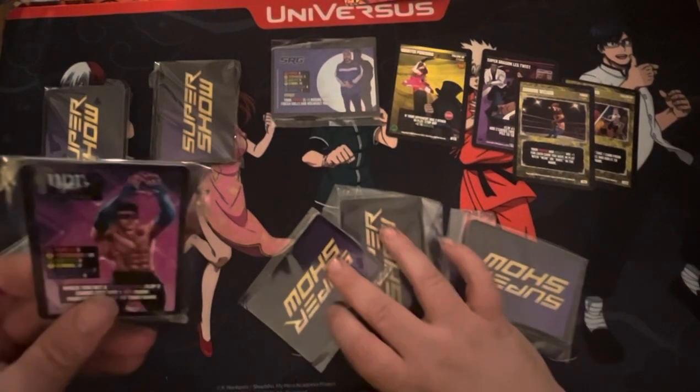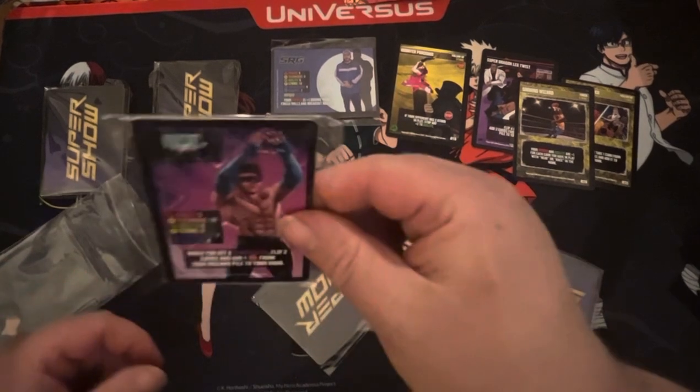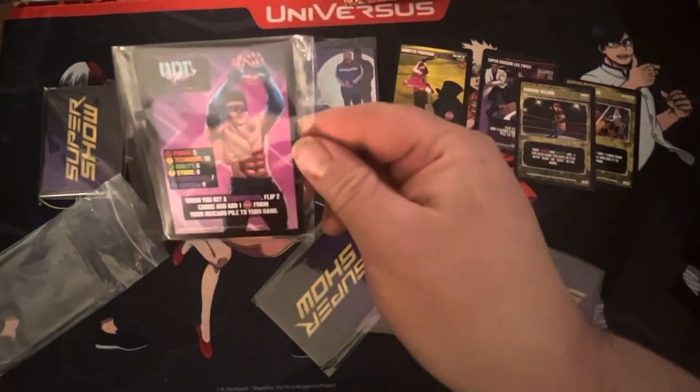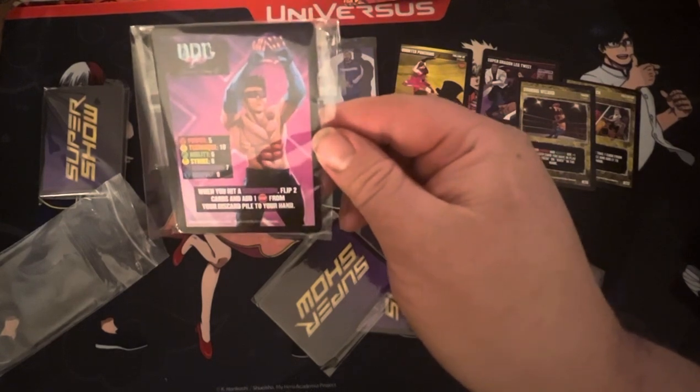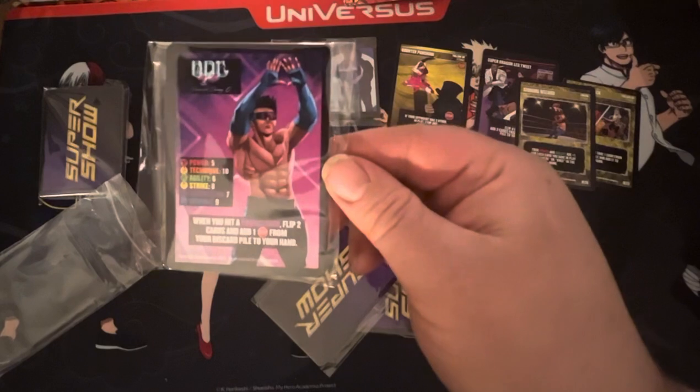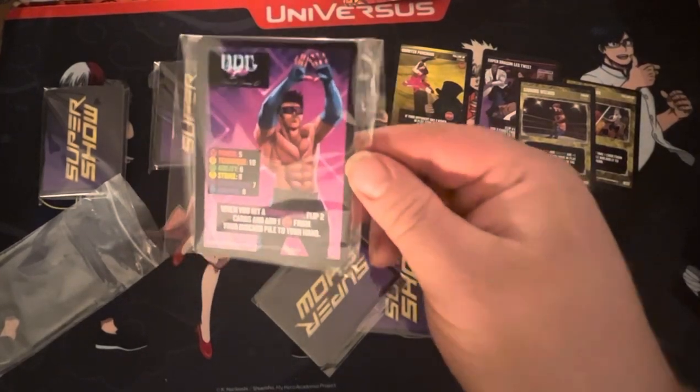We've got the DDG — Diamond Danny G. Tech 10, Grapple 9. And when you hit a submission, flip two cards and add one stop from your discard pile to your hand. Played against him the other day — was real good.